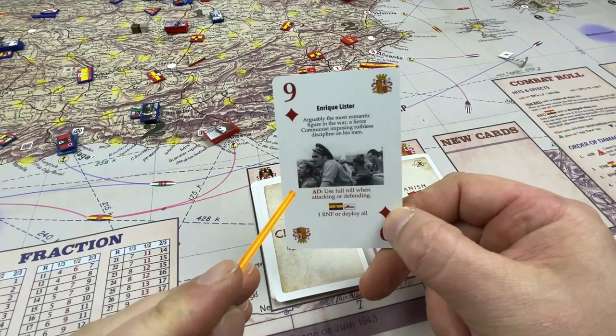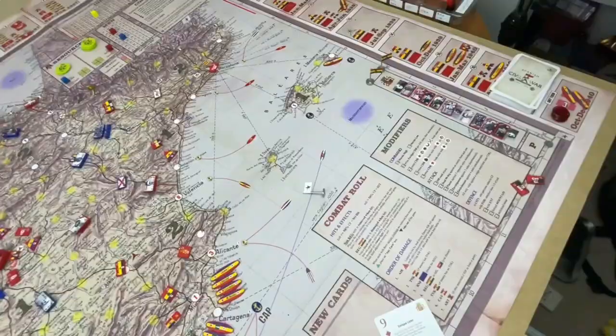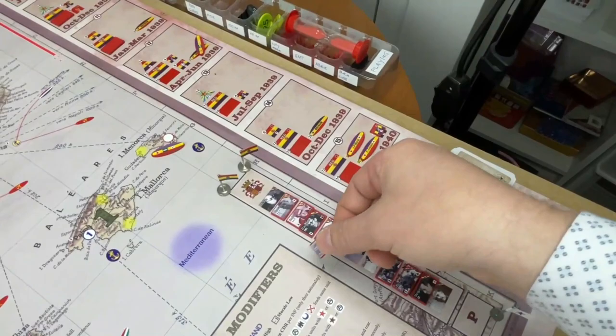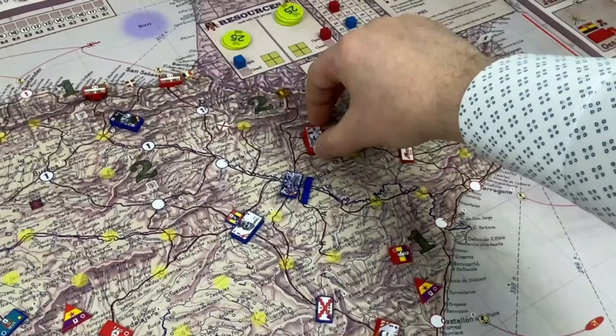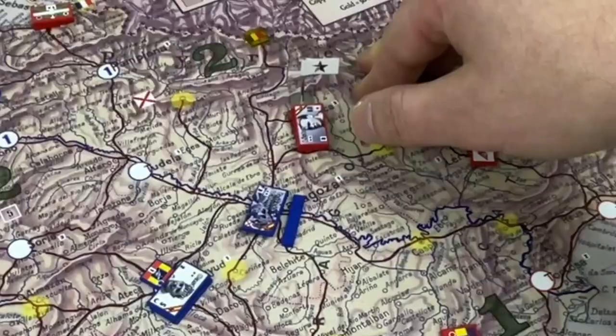In summary for Modesto: take out of probation, promote, use the attack quality, deploy those two units or one of them, or reinforce one layer on an existing unit he already commands. Enrique Lister has two qualities — an attack quality or a defense quality, and you can only use one or the other. If you choose to use the commander, he doesn't have to be on the board. You just put him on a command and mark him for the quality.